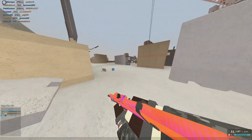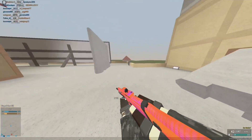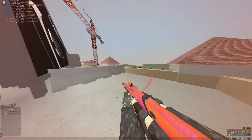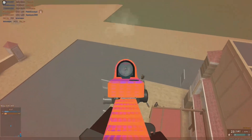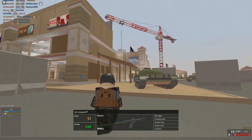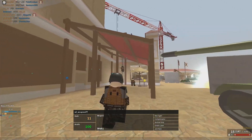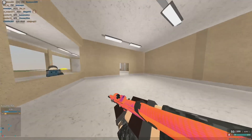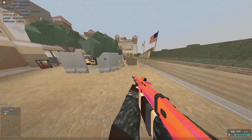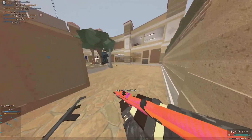Moving on to the RPK — there's not a whole lot here. The reload needs some balancing since it wasn't the same speed as the base gun. Bullet speed increased to 2450 (was 2300). It shares the ammo pool with ARs and carbines. Suppression decreased to 1.0 (was 1.4). There wasn't really a huge problem with the RPK so not a whole lot changed.